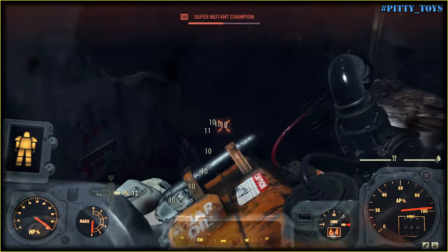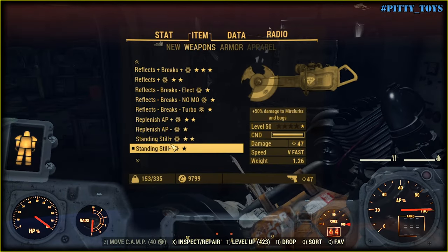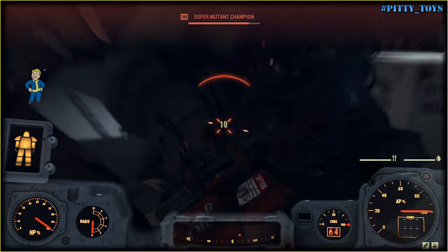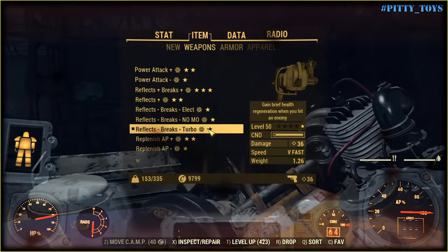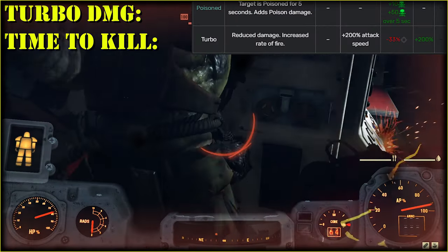The last offensive legendary mod is 'doing more damage while standing still,' and yeah, it works. I just did 10-11 damage, 11 because of tenderizer, and now 11-13. What about the turbo mod that lowers damage but increases swing speed?